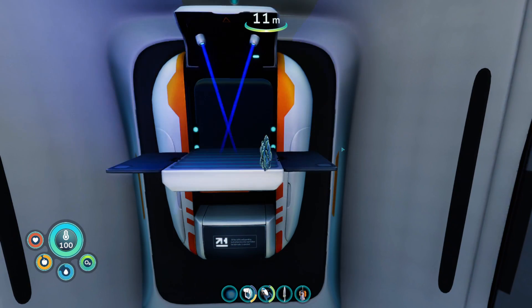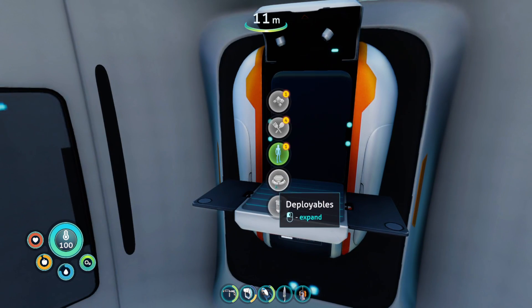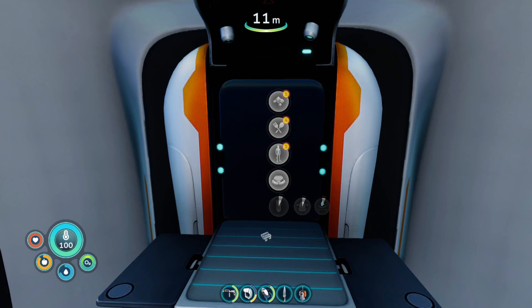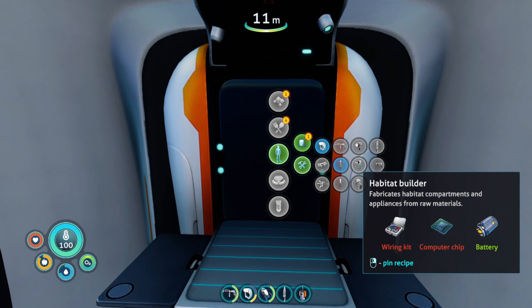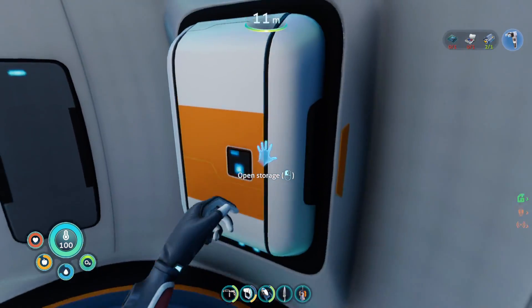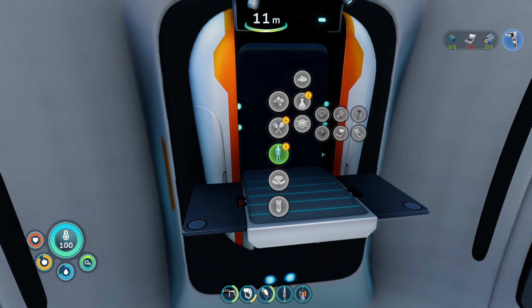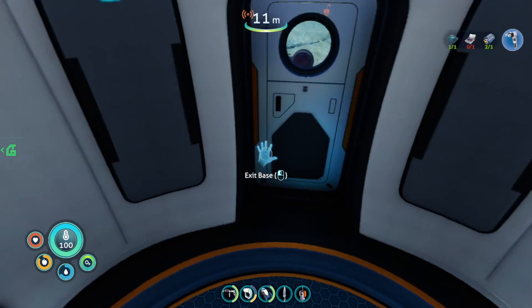Okay, first things first let's make the repair tool. I think we can make the sea truck depth module mark one — all we need is a plastic ingot and two enameled glass. We need to pin the habitat builder because we want to make that — we already have a battery, we need a computer chip and a wiring kit. We're gonna need two silver, copper wire, and two table coral. Computer chip is made! All we need is the wiring kit, but I am completely out of silver — that is not going to work.